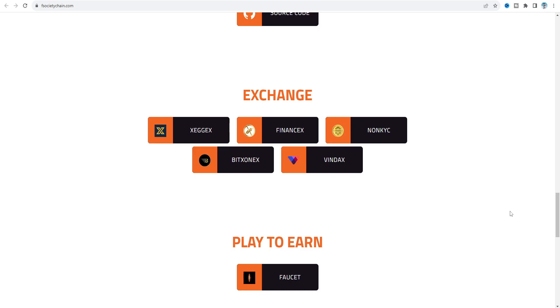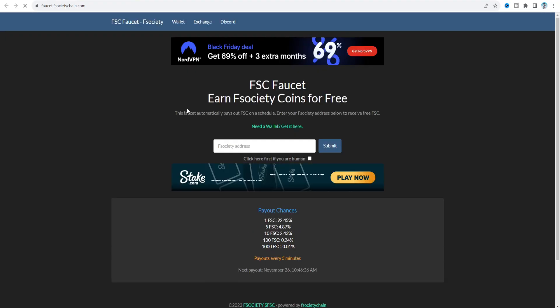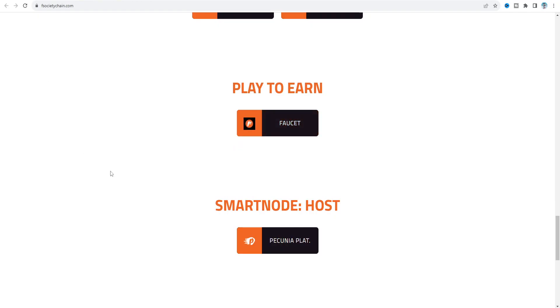On the faucet section there is a play-to-earn feature where you can get some FSC if you win. The payout chances are about 92.45 to 100, and you can generate up to 1,000 FSC by playing some games, but I'm not sure about the details so I'll leave that for now.